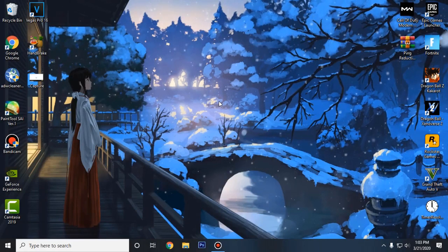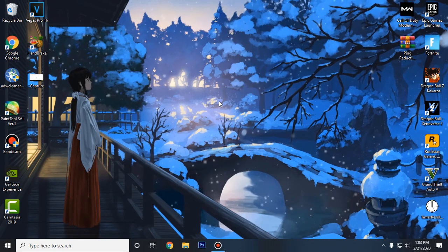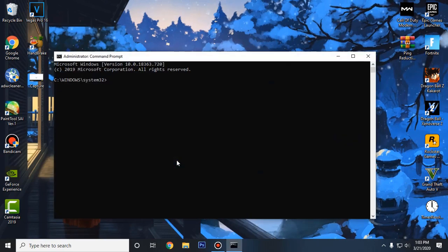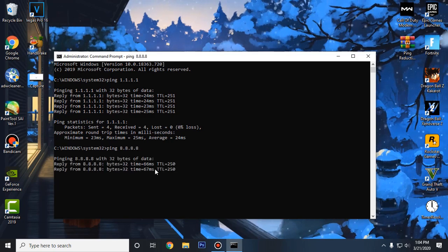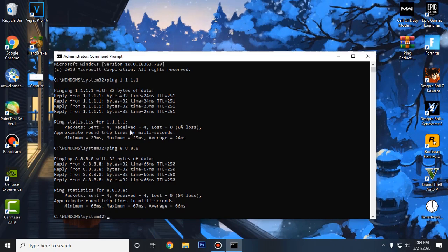In the next step we are gonna be optimizing our DNS server to get the lowest ping possible. We will be changing our DNS according to the ping we are getting. To check which DNS server works best for you, go to your start menu and search CMD, right-click on it and run as administrator. Then type ping 1.1.1.1 and press Enter. I'm getting a minimum of 23 ms and maximum of 25 ms, average 24. Then check the Google DNS by typing ping 8.8.8.8 and press Enter.